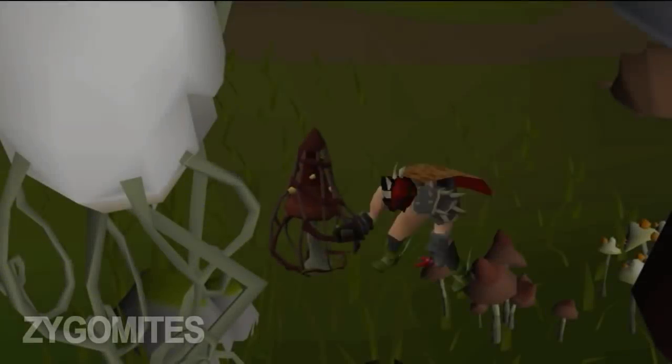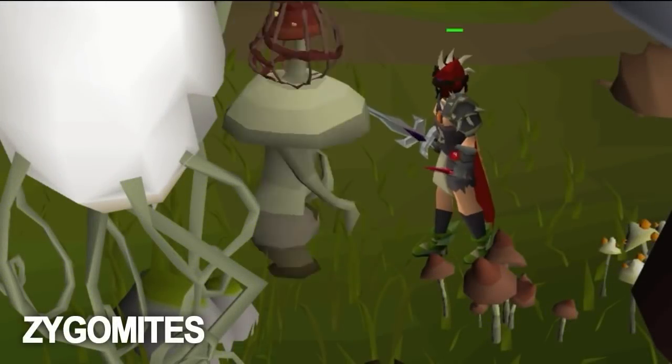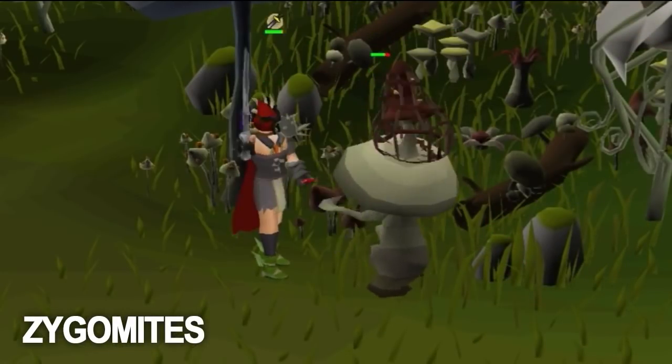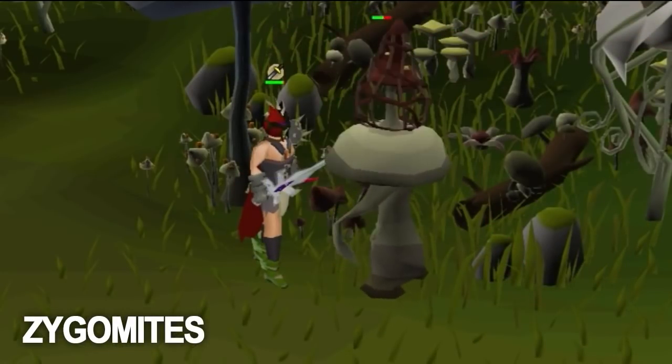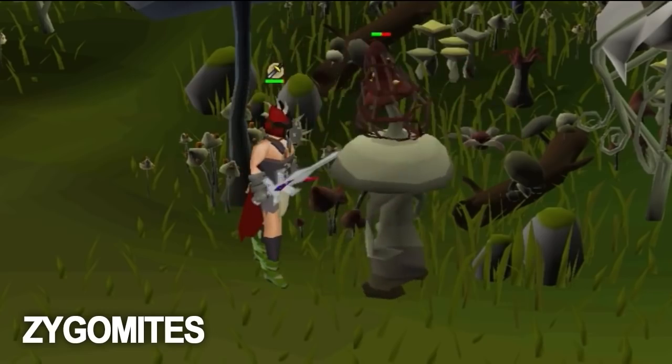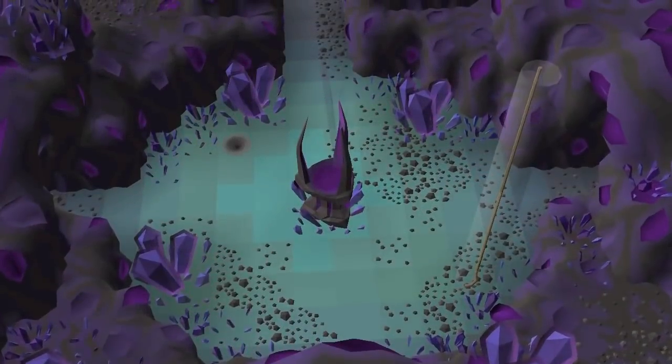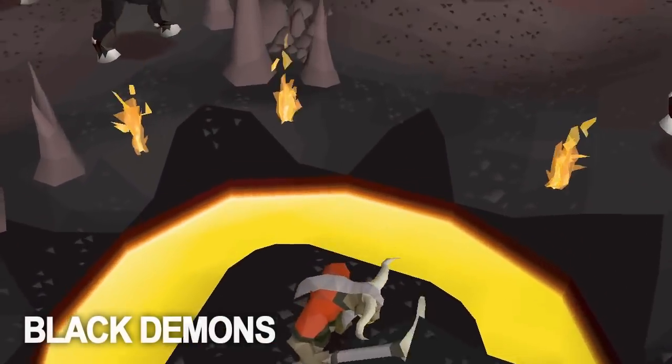On Fossil Island there's a new version of zygomites called ancient zygomites. These guys have double the hit points of regular zygomites, meaning you'll get double the XP, and they have a lot of valuable drops, with the highest drop being a magic seed which is 180k. Black demons are a very common slayer task and can be done decently fast in the demon slayer cave.